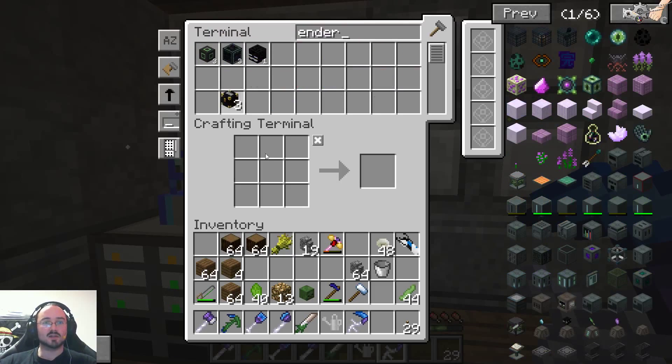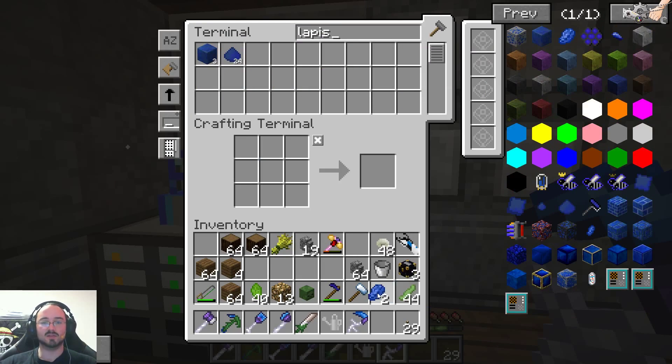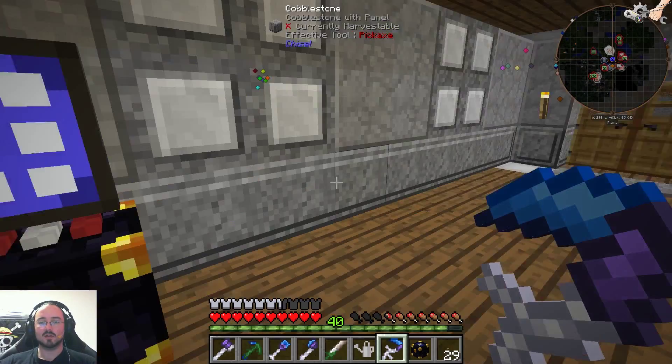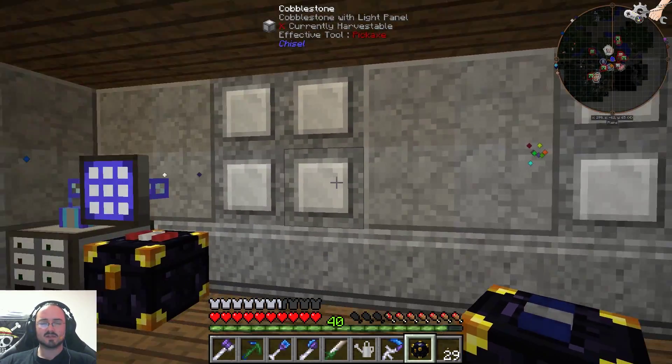Let's take one of these ender chests — or take all of them for right now. Take Lapis, two pieces, perfect. Color this first chest. I think I will need more red later on. So this is the output.